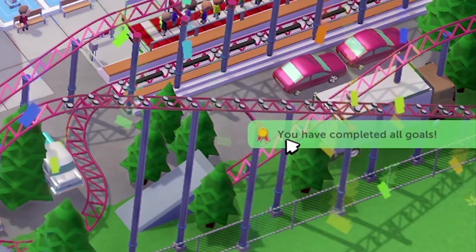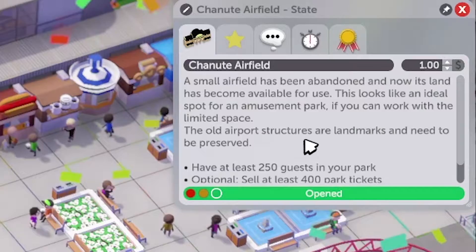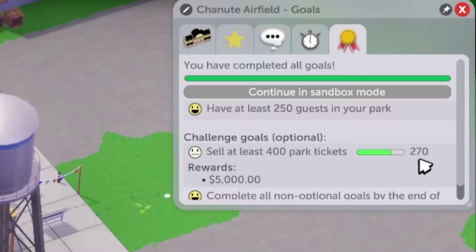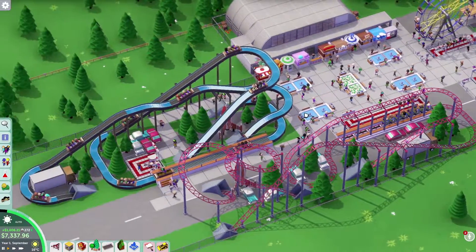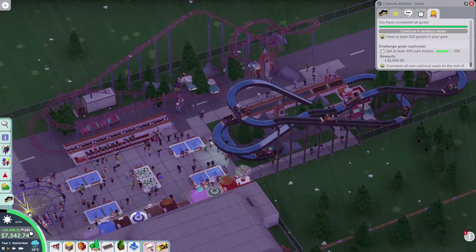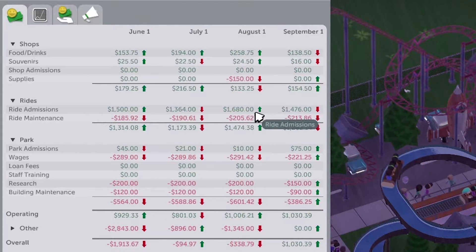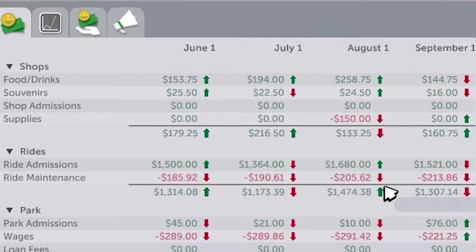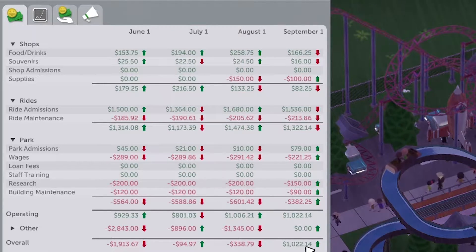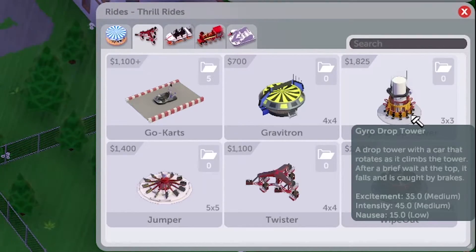You have completed all the goals! We already have 260 guests — it's Year 1 September, and the goal was to finish by June Year 2. We've sold 270 tickets so far out of 400, so I'm going for that optional achievement too. Thanks to the coaster and the log flume, numbers are going up. We're earning about $1,500 a month, and since September we're not building anything — we're seeing positive cash flows.